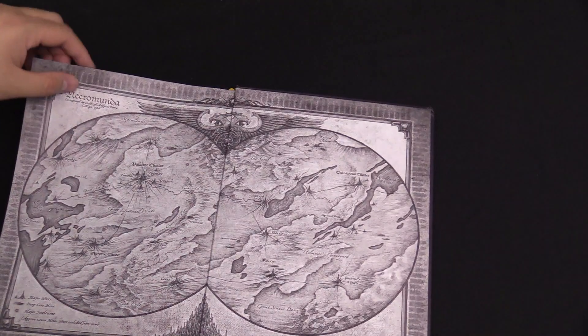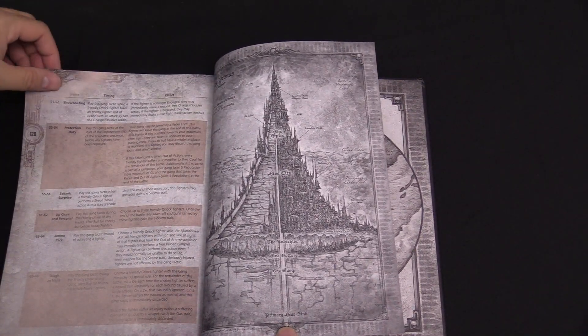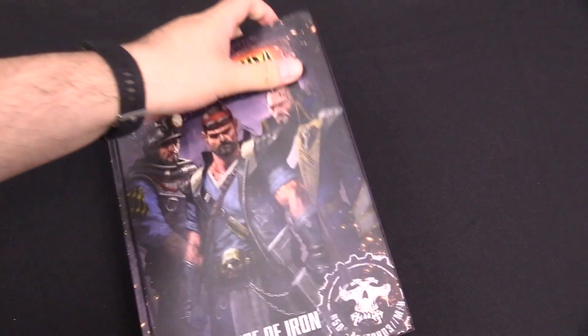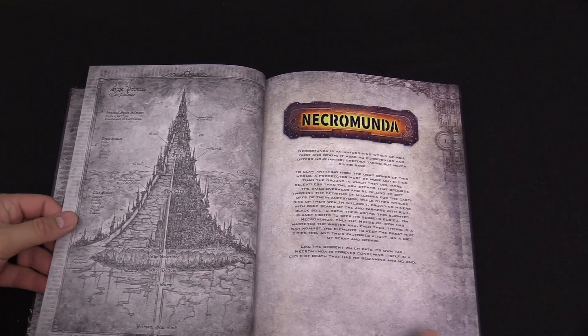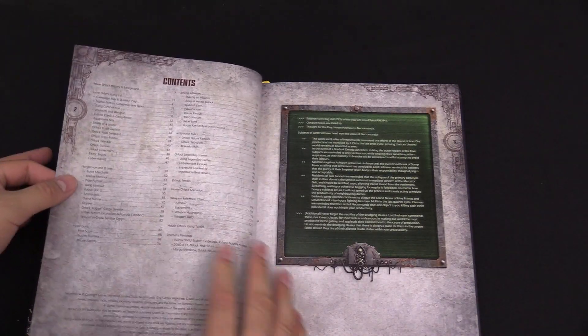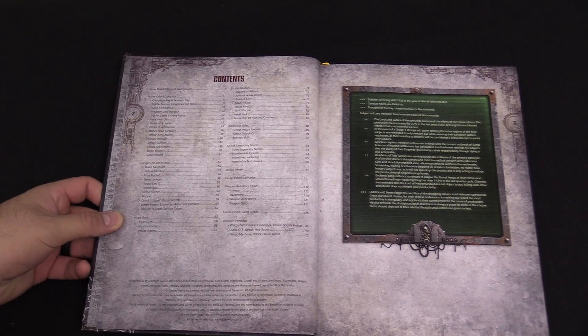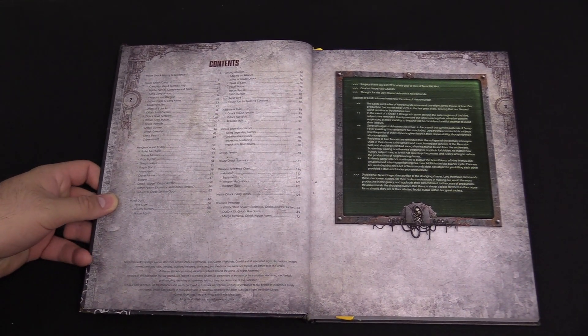So it is a hardback book and I think it's just under 200 pages maybe? Let's find out. 128 pages — so I was off by about 80 pages, but it looks like a thicker book. So yeah, let's get in here. It's thick paper. Let's take a look at the table of contents real fast. I know it's probably hard to read just because of the lighting in here too, but I'll go through it with you real fast.